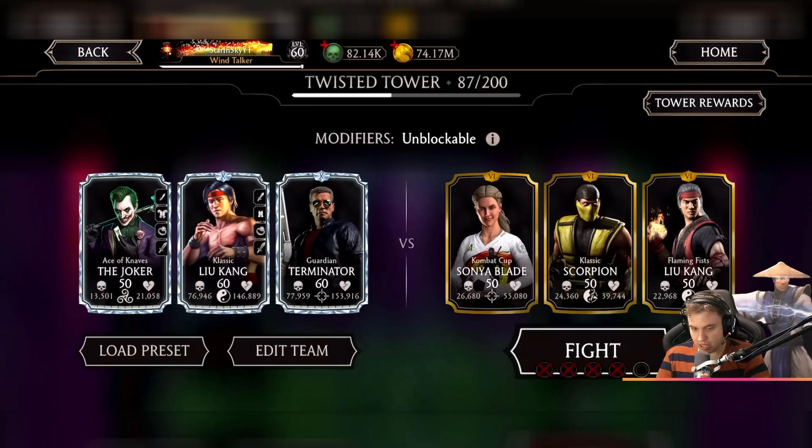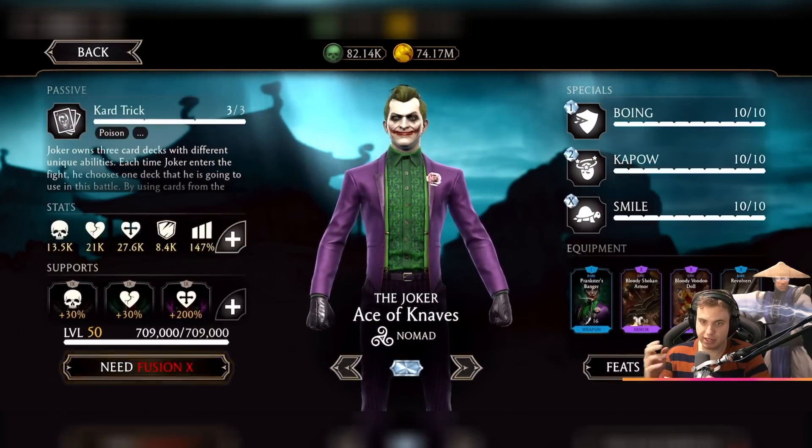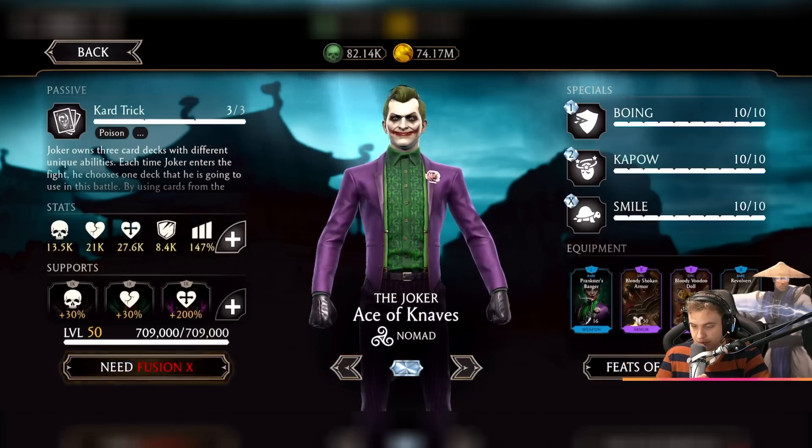Right now I have a Joker. I didn't give him any tower gear because I kind of want to see if there's going to be a difference if I give him tower gear. Will his dots do more damage or not? What does it even depend on?